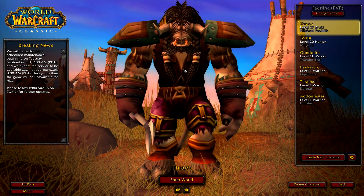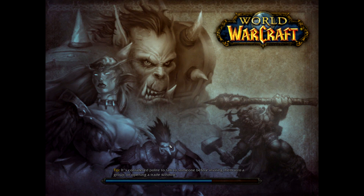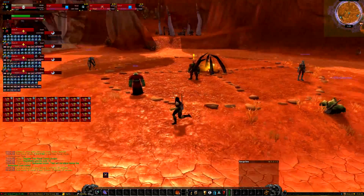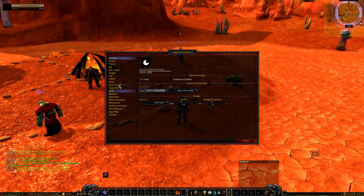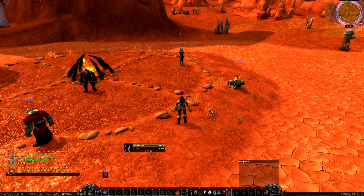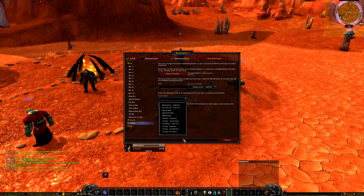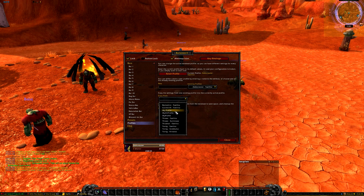Now that we have our files transferred over, we're going to want to set the UI up on a character. So I freshly made this character, so we're just going to go ahead and do it on this. It's going to look something like this — pretty hideous. First thing you're going to want to do is type slash LUF, lock this, then go to profiles and copy it from my profile. Next, type slash bartender, go to profiles again, and copy from my profile.